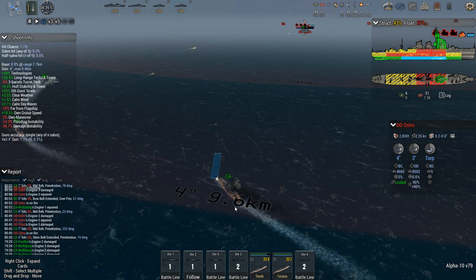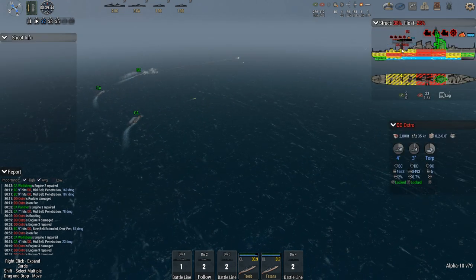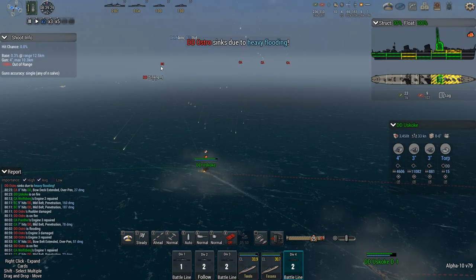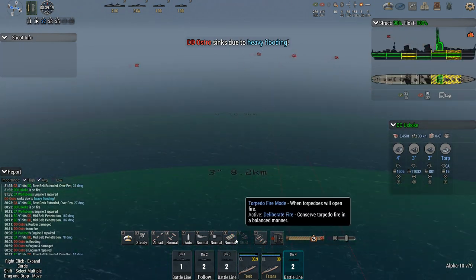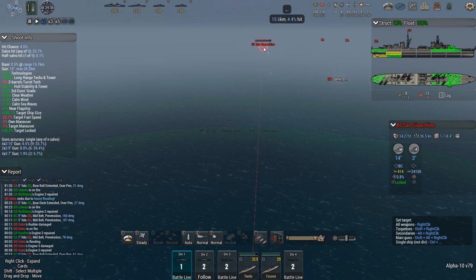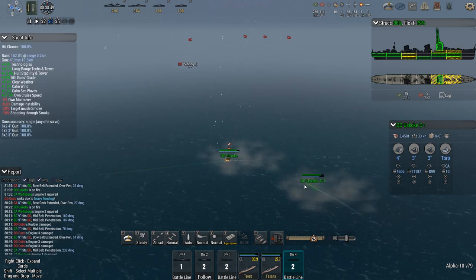Serious damage on the Ostro now — killing her off before she gets repaired. Rejoin the heavy cruisers. 20% — time to smoke up again because the heavies are now starting to counteract what I'm doing with the DDs. Just torp them if you're feeling like it. Battlecruiser — 600 shells left. Barely doing damage against the battlecruiser still. Seems like the Uskoke has been hit.